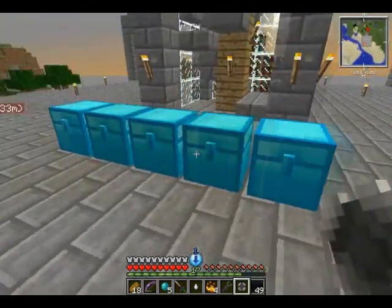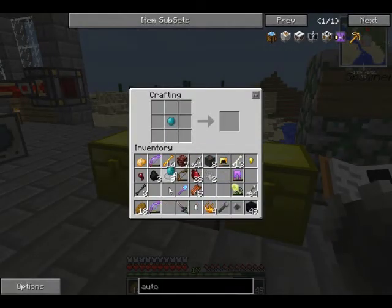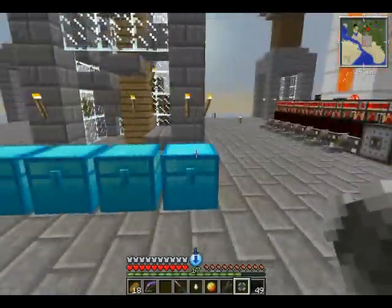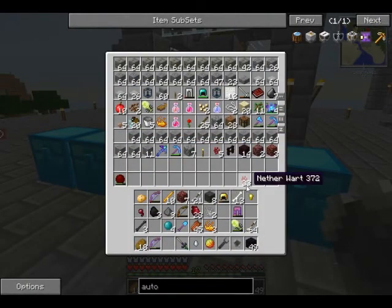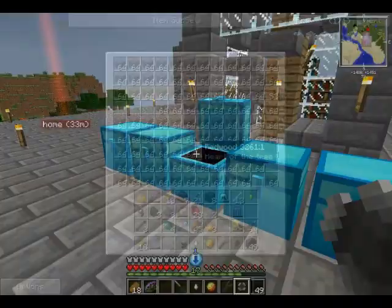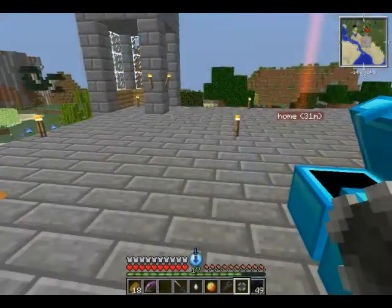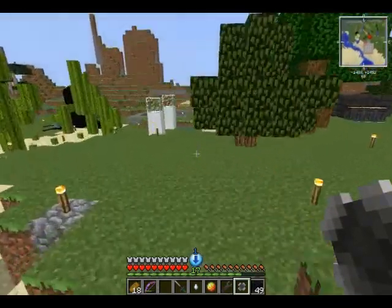The blue slime cubes — you can actually use those to make the Magma Cream, so it's good to know. I might have to go find some of my sugarcane. I don't see any. It's not a big deal — it's not like I don't have enough growing.